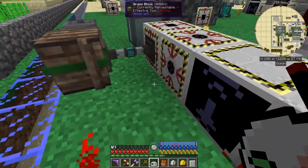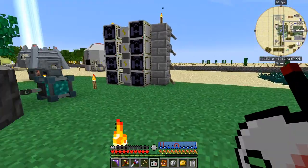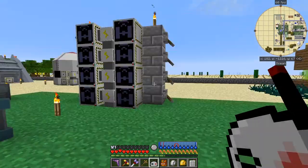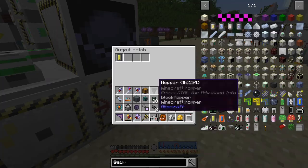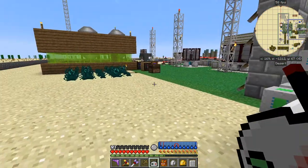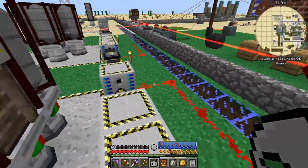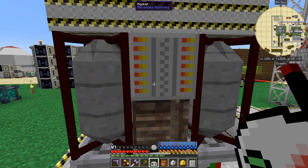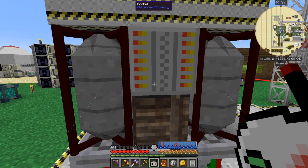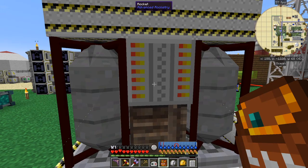I want to have a look at this mining rocket here. I want to show you a trick — well, it's really a bug. Let me come out here and get another chip. I've already got one prepared and I'm going to put this chip into the guidance computer.